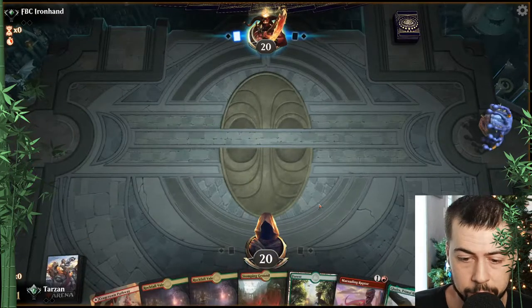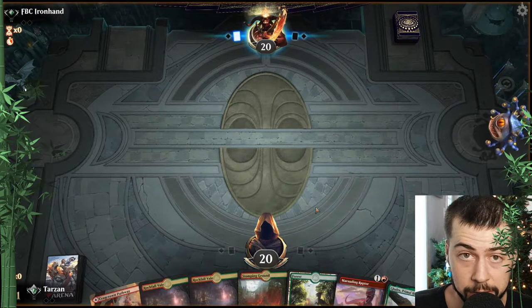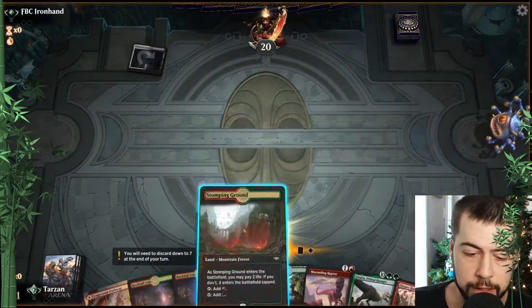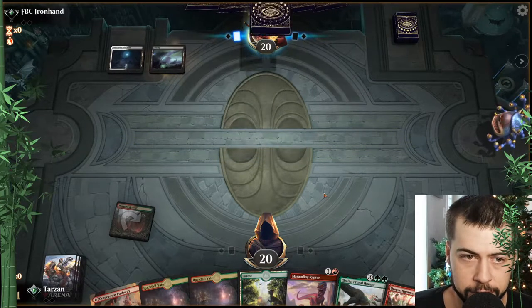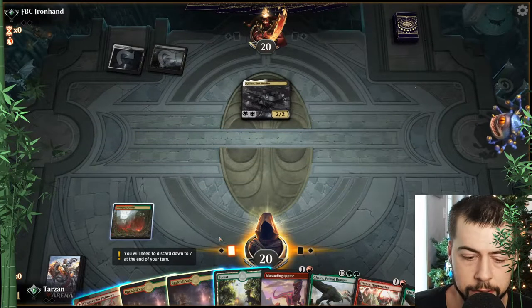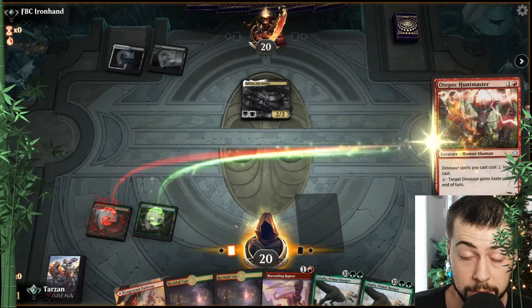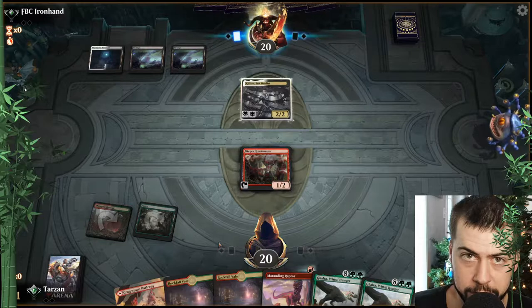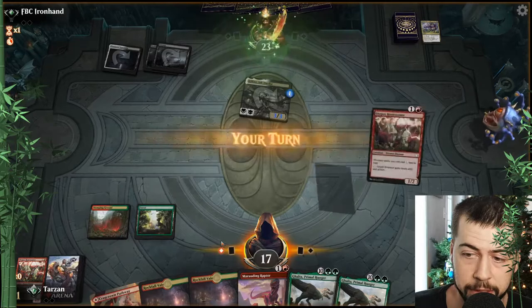We do have Marauding, so we'll see. Hopefully it's no life gain, that would be rough. Huntmaster — alright, now we're cooking. Yikes, I'm seeing Orzhov colors. Clerics? Or just Orzhov — we'll see. Double Galta, so we'd hope for Ripjaw coming up. Closing statement — that's pretty good.